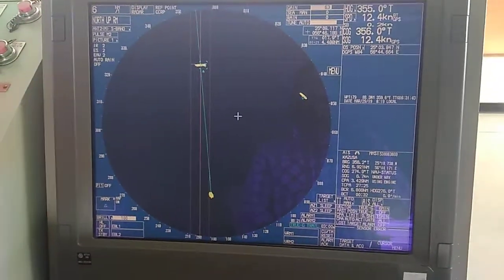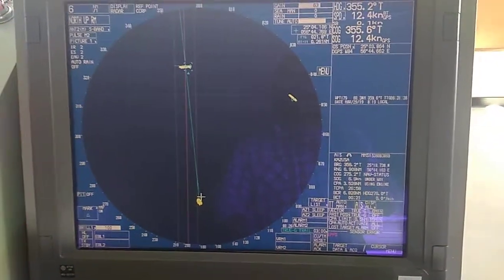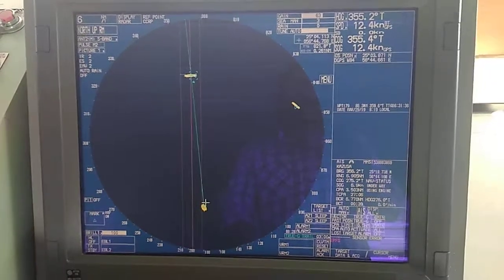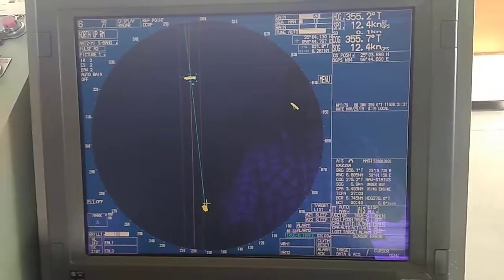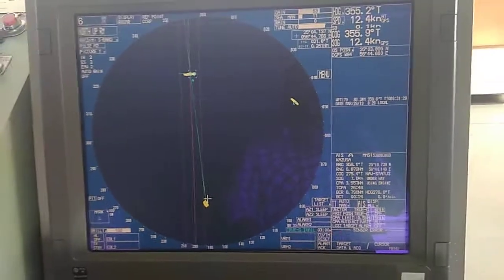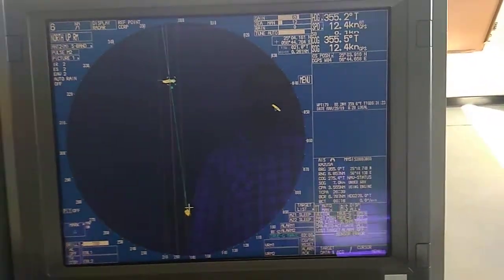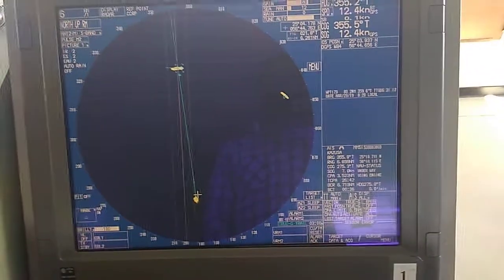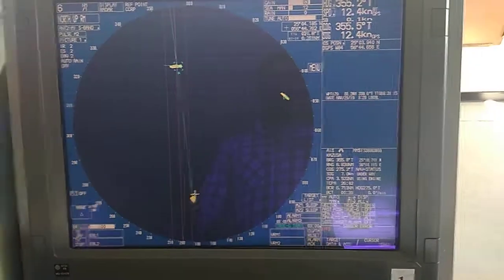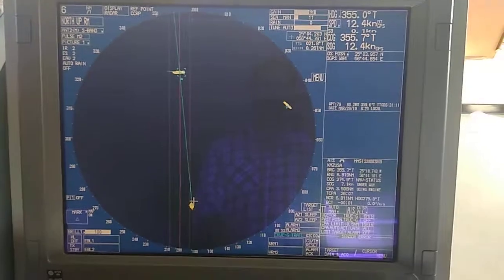Now I will apply anti-sea clutter. Anti-sea clutter helps reduce false echoes that are reflected from the sea, which can be caused by rough seas or other disturbances. It refines the echoes and gives you better results.